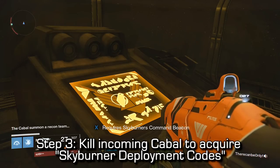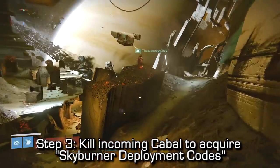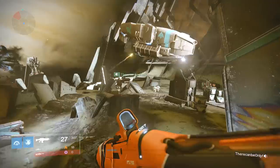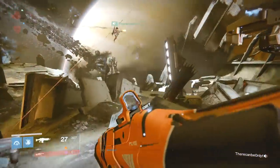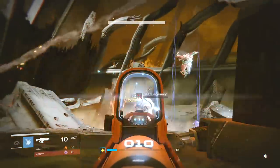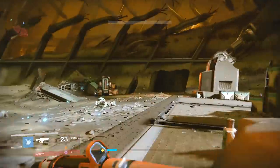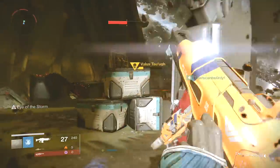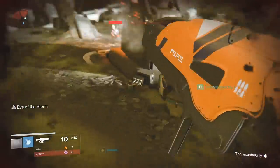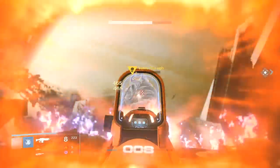I've put this entire process into 8 steps that should be pretty easy to follow. Step 3: as soon as you insert the beacon, there will be a small piece of white text in the bottom left corner notifying you that there's incoming Cabal. Come to the dropship and there will be a bunch of yellow health bar Cabal. Kill all of them, eventually killing the final boss. He'll drop another small white engram - that will be the Skyburner's deployment codes.